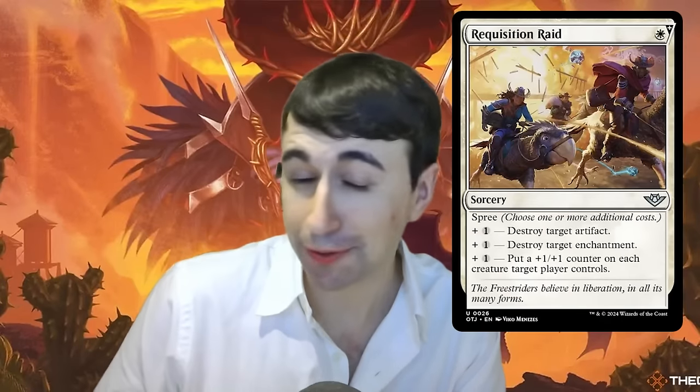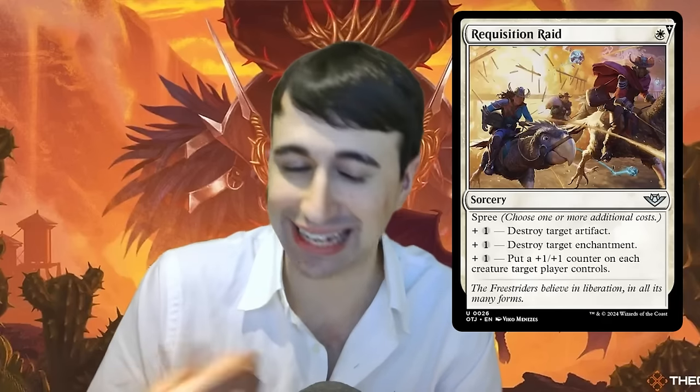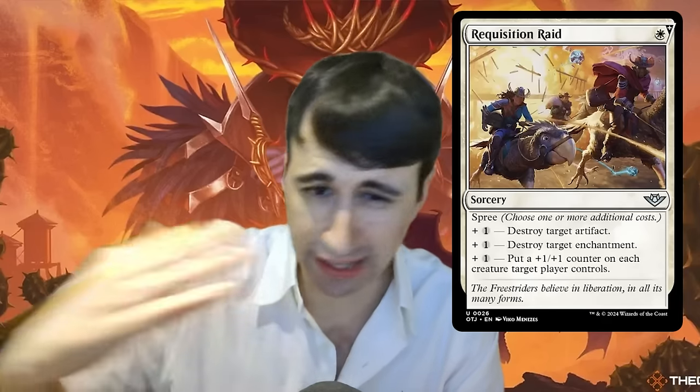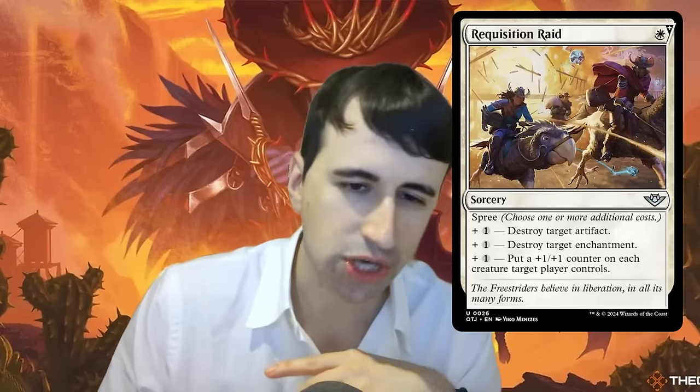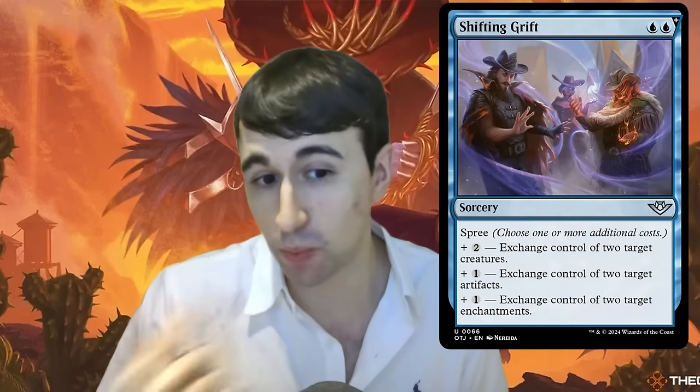Next up is Spree, the kicker mechanic of this set — very similar to Escalate. Spree is only on instants or sorceries and gives you a bunch of different modes, each with additional mana costs. Spree cards have a small mana cost you always pay in the top right corner, plus additional modes you can tack on. For example, Shifting Grift costs blue-blue as the base. The three modes you can add are: two mana — exchange control of two target creatures; one mana — exchange control of two target artifacts; one mana — exchange control of two target enchantments. You can choose any number of modes. If you've played with kicker before, it's just a variant on that.